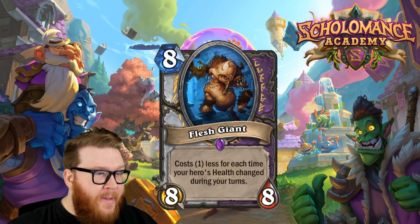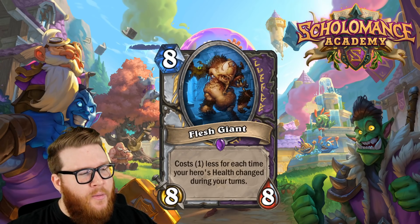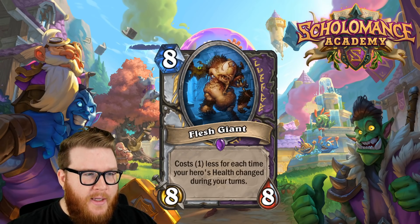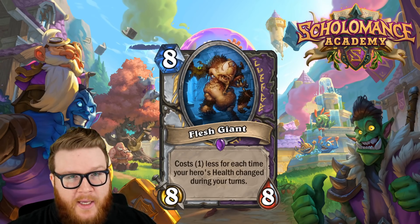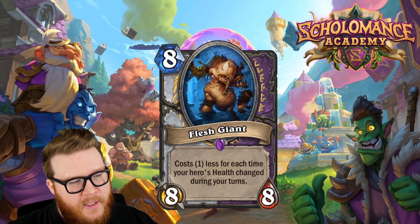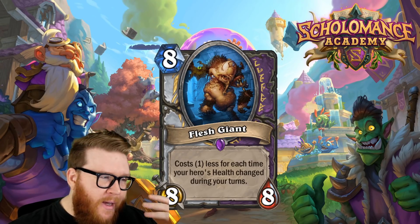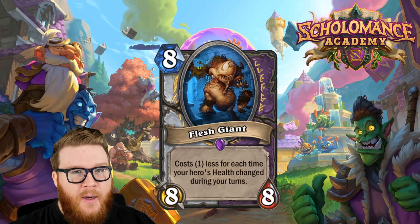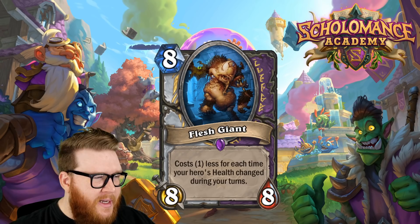It's a little hard to picture how quickly this gets discounted. In Warlock with Flame Imps and self-damage cards, particularly in Wild, it could discount quickly — just a couple Flame Imps and a hero power, and by turns three, four, or five it starts looking playable. Round turn four or five is probably when this is most common, and it will probably be a three-to-five mana eight-eight. Is that good enough? I'm not sure it is.